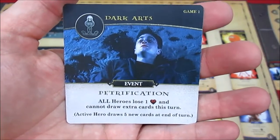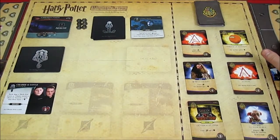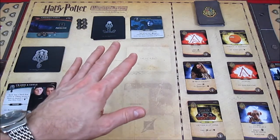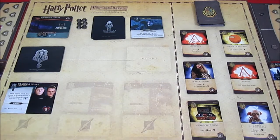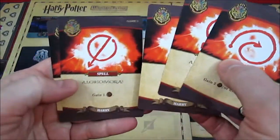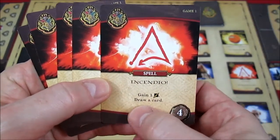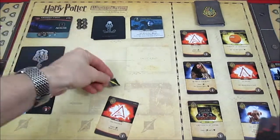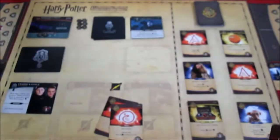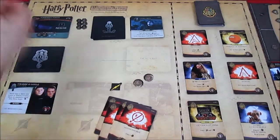Up next is Harry. Dark Arts card — Petrification again: all heroes lose a health and cannot draw extra cards. Harry goes from six down to five, Ron goes from four down to three. Processing Crabbe and Goyle: each time a Dark Arts event causes a hero to discard a card the hero loses health — but we only couldn't draw extra cards, so Crabbe and Goyle don't come into effect.